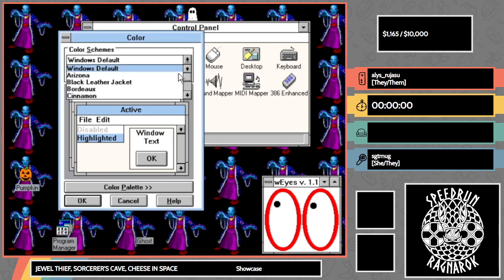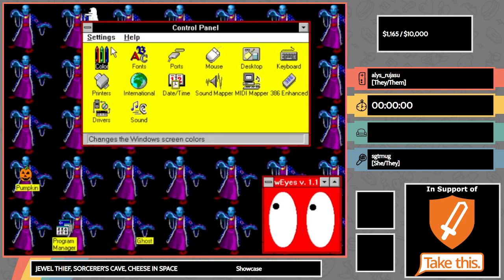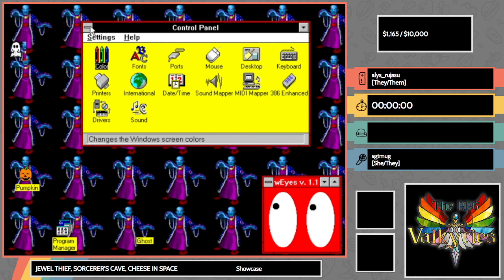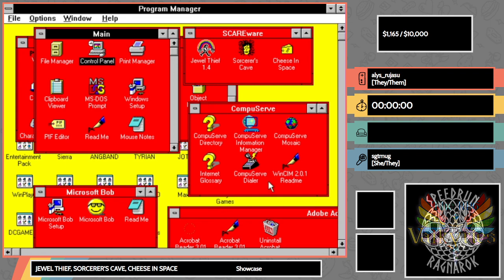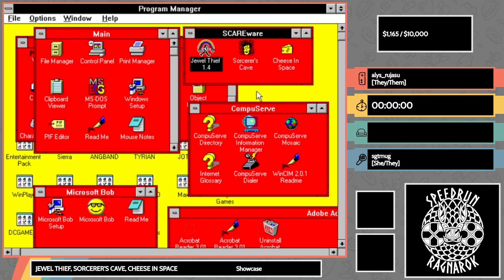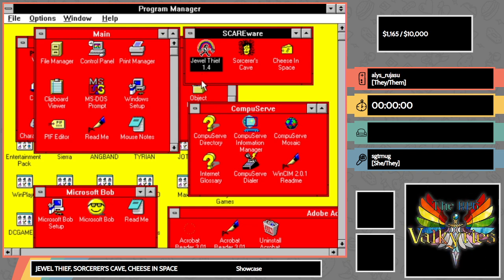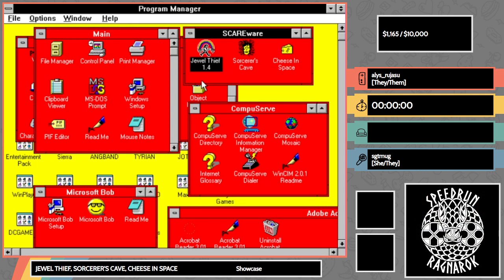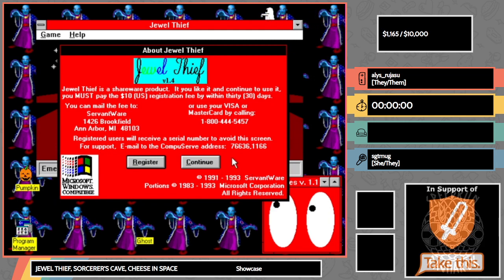So the hot dog stand color scheme is in the lead right now — enjoy hot dog stand, everyone! If you'd like something a little less offensive to your eyes, donate and there are some schemes that are a little less red. We have three games here that are shareware — or scareware depending on your thoughts. The first one is Jewel Thief. If you bought a shareware CD or went on a shareware website, you probably saw this one. As the name implies, you're a jewel thief. I'm going to start this game — time starts now.